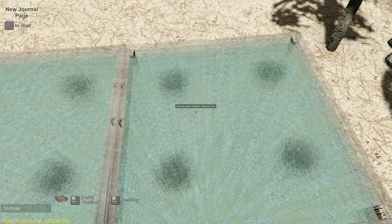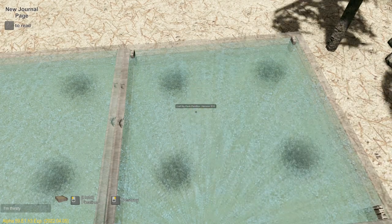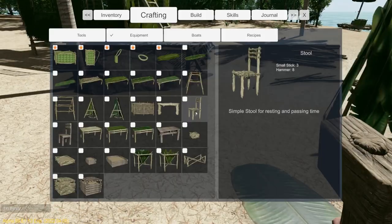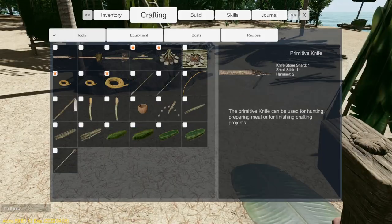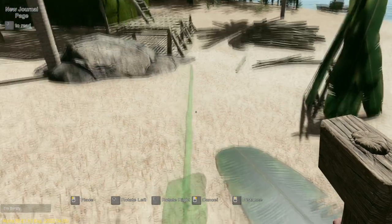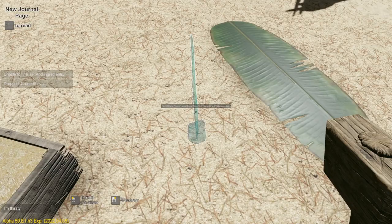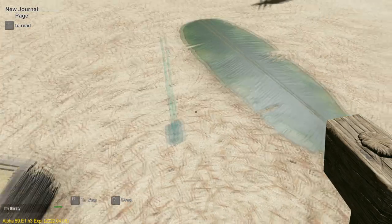Alright, we'll be back with you after these are put together. Alright, they're together, and now I need to make a shovel, which is axe, stone shard, and a long stick.